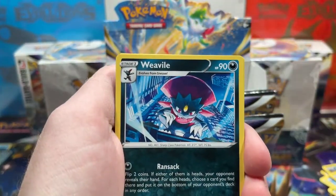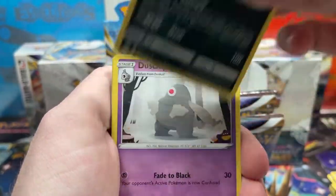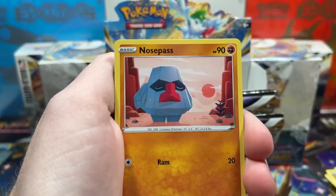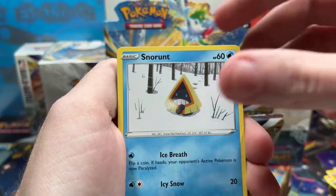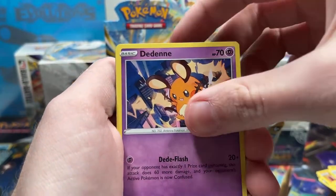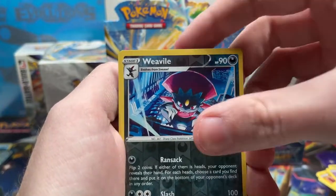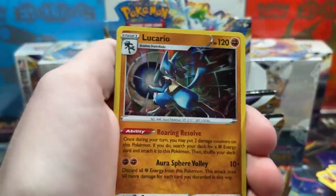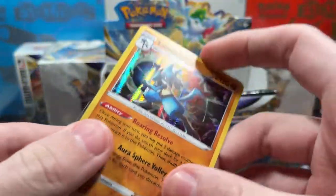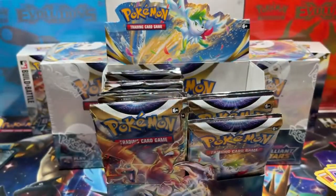We've got Staryu — I really love that artwork, I wish I had it as a reverse. Weavile, Dusclops, Axew, Nosepass, Snorunt, Klink, Dedenne, Reverse Weavile, and a Lucario holo. Nice, I'll take it.